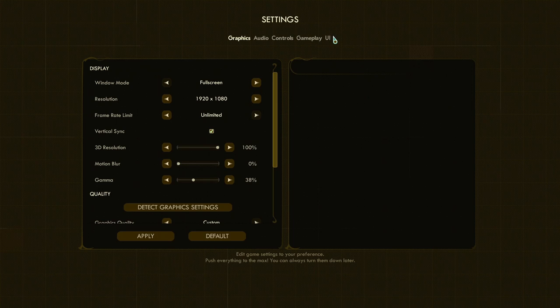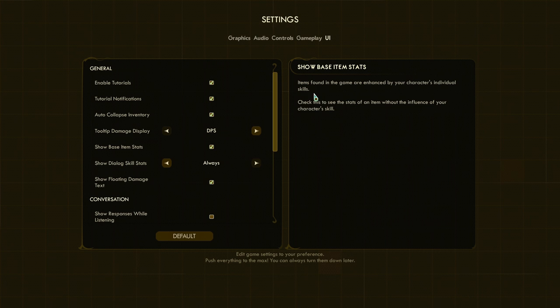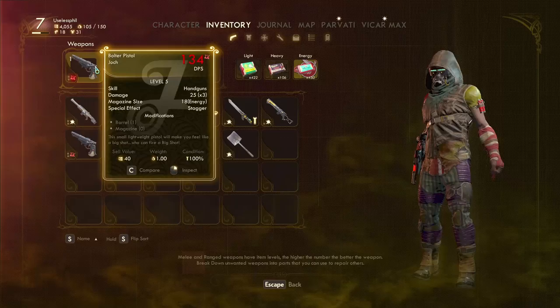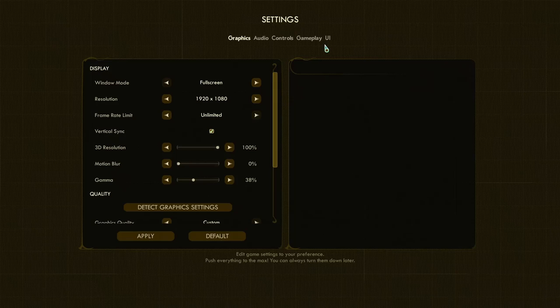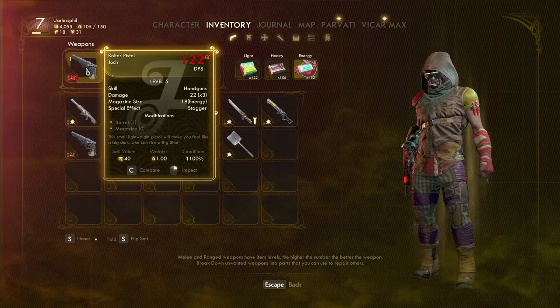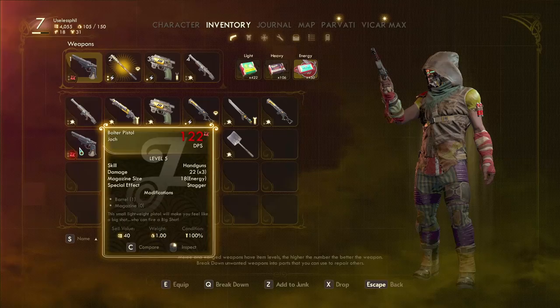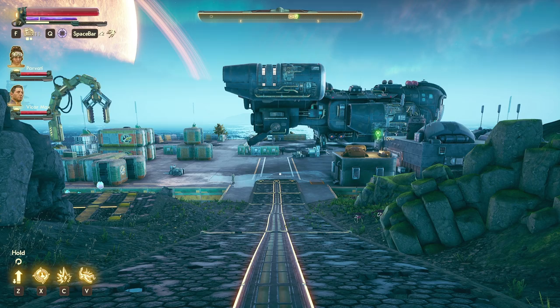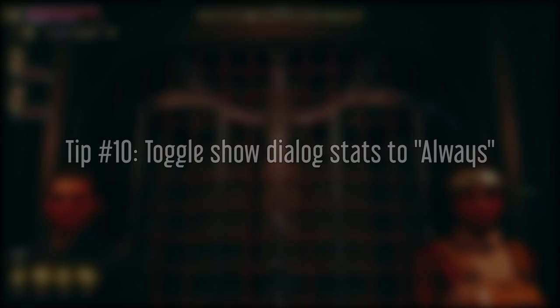For tip number nine, we're going to go into the settings menu, then click on the UI pane. We're going to be looking at the 'show base item stats' variable. By default it's off, and on default it shows the stats of the item including whatever buffs your skills add. So this pistol has a DPS of 134, partly because I have skills in pistols. If I turn 'show base item stats' on, it removes my skill buff from that stat, so the DPS shown is actually lower. Why would you want this? If you wanted to respec and compare items across different skill sets — say a rifle versus a pistol — turning this on gives you an honest comparison without your current skills skewing the numbers.